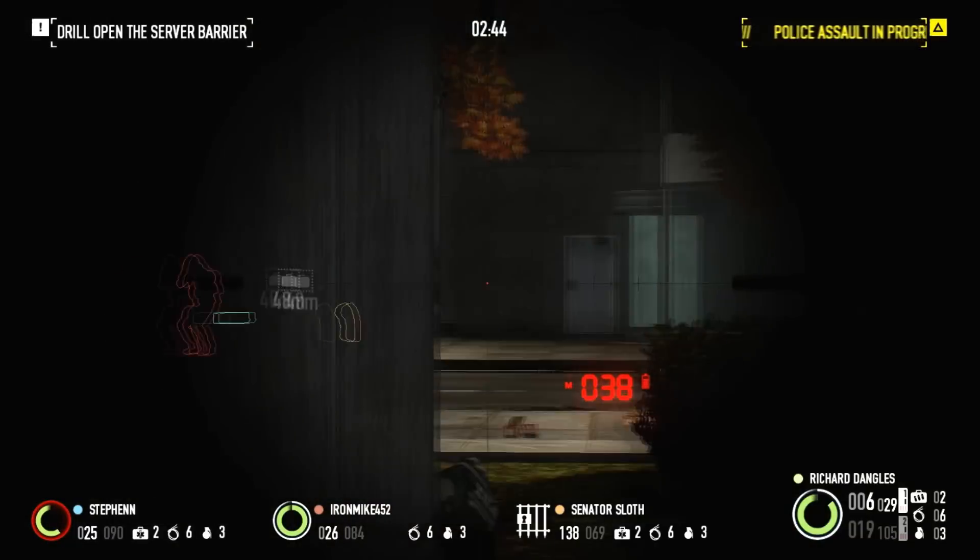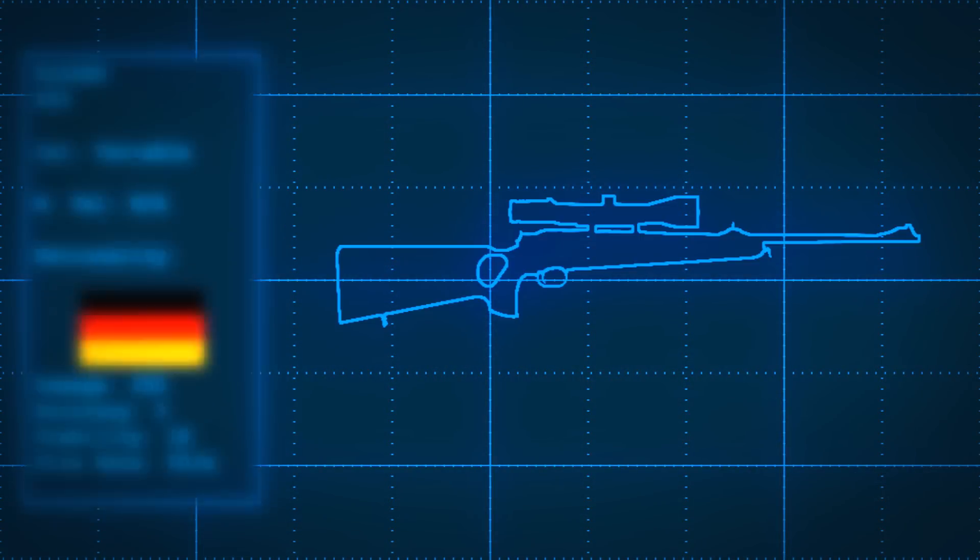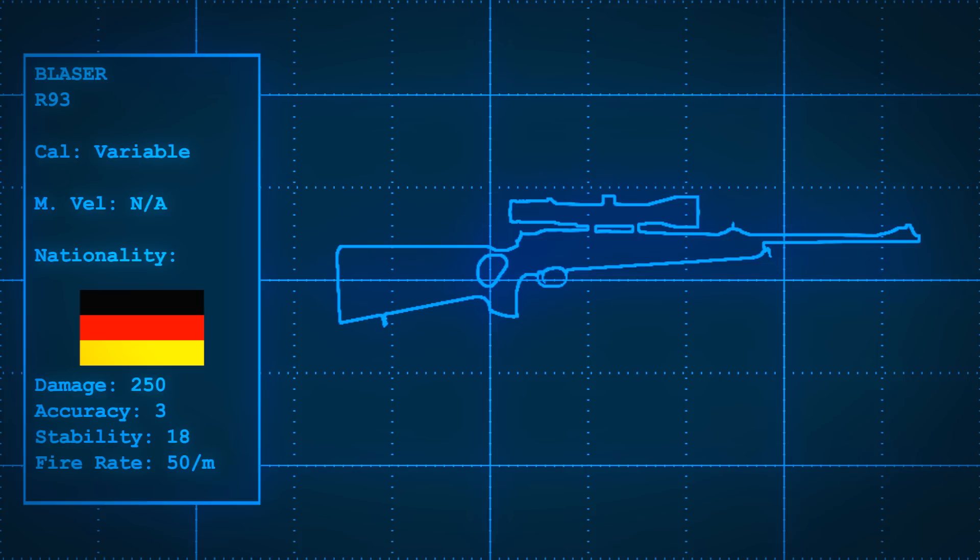The R-93 is a commercial hunting rifle developed by Blaser in 1993. It comes in a variety of calibers ranging from .22 long rifle to .375 Magnum, and the in-game depiction likely chambers a higher caliber round. The rifle includes many features uncommon in most hunting rifles, most notably a straight-pull bolt.